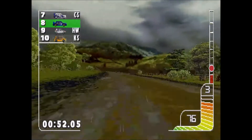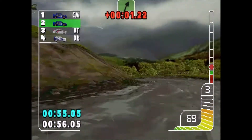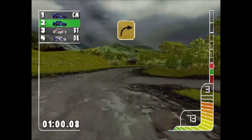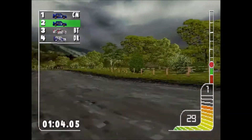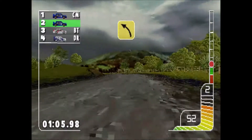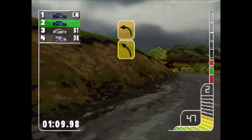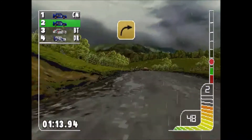One left, across, into two right. Two right, square right. Four left, right, into square left, key bank. One left, into two right. Caution, square right, through narrow gate.